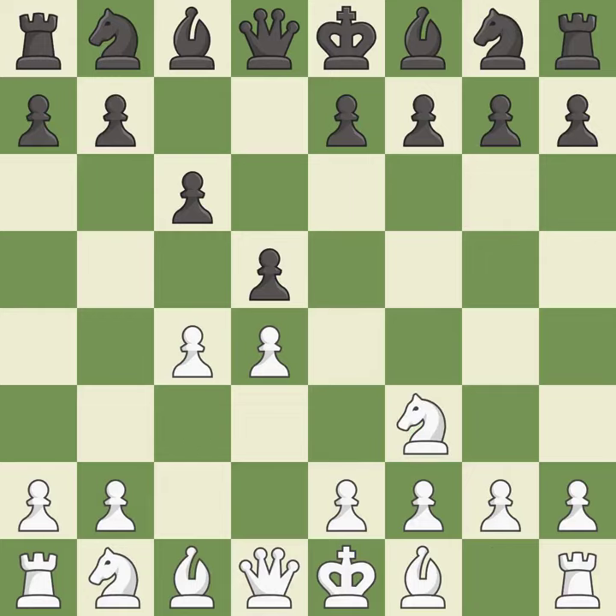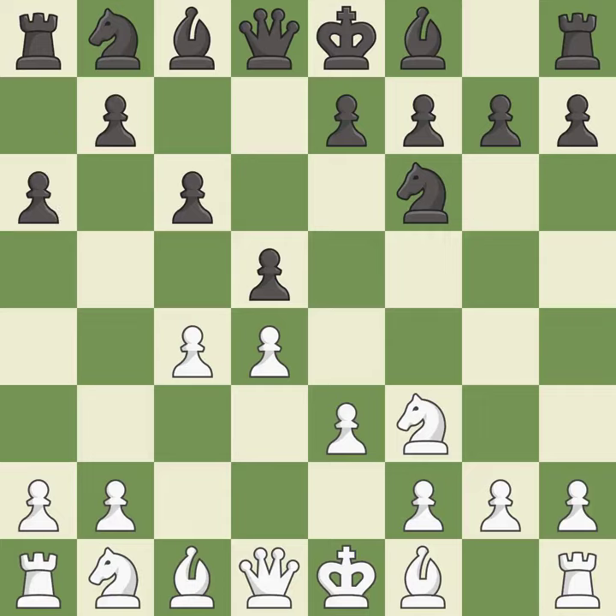Nf3 controls the e5 square and protects the d4 pawn. Nf6 develops the knight toward the center, adds support to the d5 pawn, and controls the e4 square. E3 supports the d4 pawn and allows the light-squared bishop and queen to develop. A6 controls the b5 square and prepares a potential b5 pawn push. C3 develops the knight toward the center, attacks the d5 pawn, and controls the e4 square.